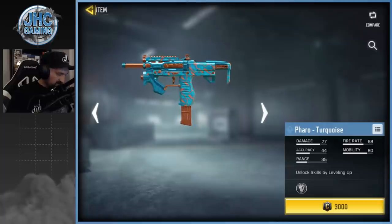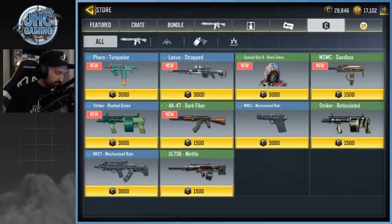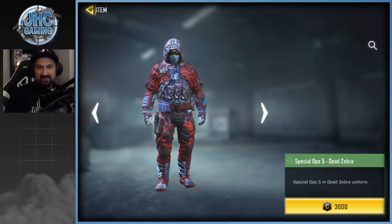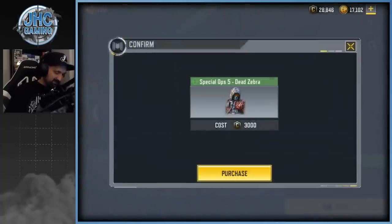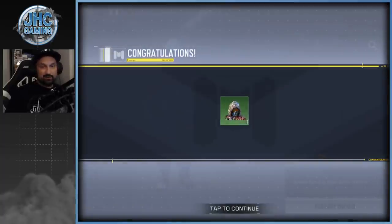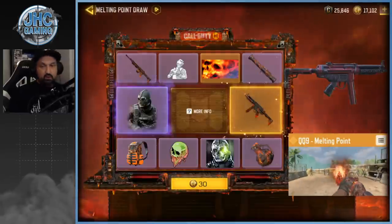Nice, I mean it's not a super cool skin but still it's a rare Pharaoh, so if you guys missed the ones in the past - what is that? Spec Ops 5 Dead Zebra! Yo, we're buying this, not hesitating. Soldier skins you gotta go for it guys. I did not expect that - MSMC, AK47, UL736 - there's a bunch of weapons here but I'm gonna chill for now. Soldier skins of course I'll go for.